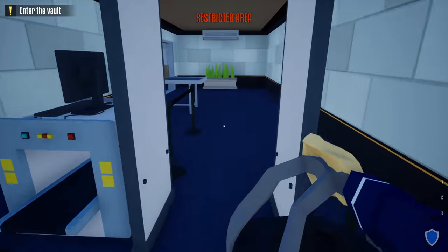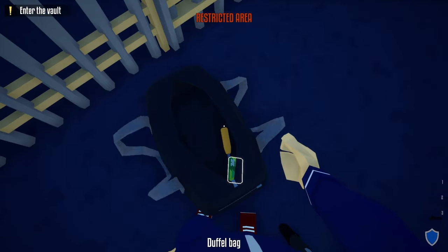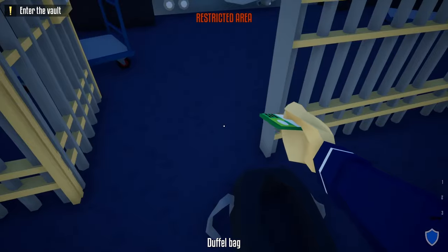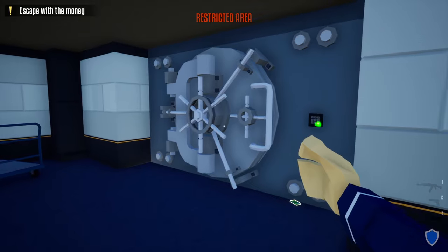Head back up the stairs, grab your duffel bag, take an immediate left, take another left into the vault area. Go to the main vault area, take our lockpick, and unlock the cell doors. After unlocking the cell doors we're done with the lockpick — head inside with the vault keycard, scan the vault, and now we have access.